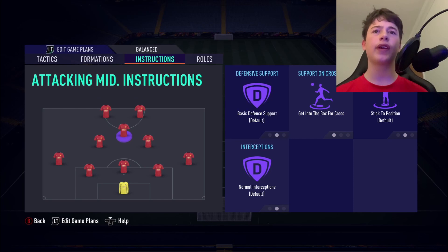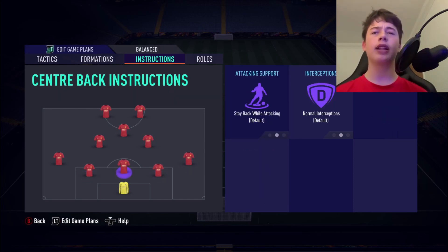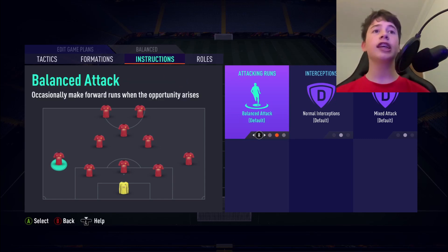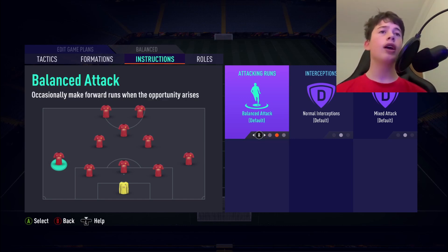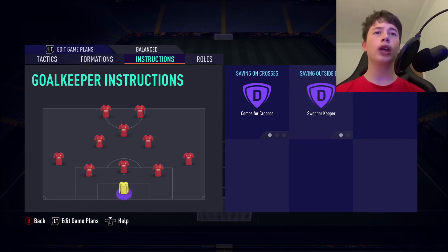The center backs stay on default. Wing backs are all set to Balance. We do not use Get Joining Attack on the wing backs, otherwise they won't get back. And we don't use Stay Back While Attacking either, because then they won't get forward. Balance is definitely the best option since they get forward and back depending on the situation. For our goalkeeper, we use Comes For Crosses and Sweeper Keeper — these are definitely 100% the instructions you should be using.